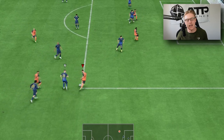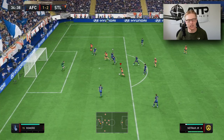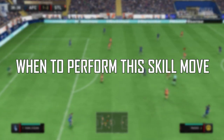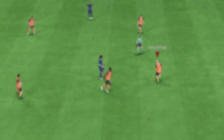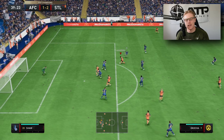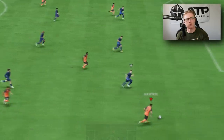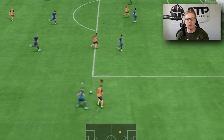You pass the defender and essentially you'll be good to go into that space and bypass that defender. Now the best time to use this is pretty much when that defender is not too close to you but not too far away. If he's too close, sometimes it won't react quick enough and you'll be tackled, and obviously if he's too far away, it's readable.